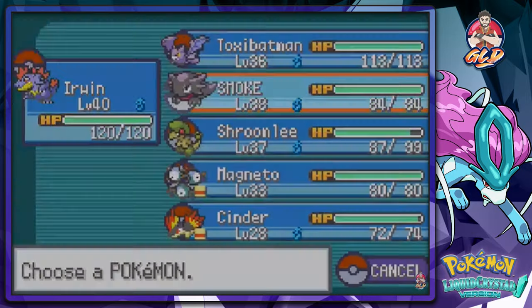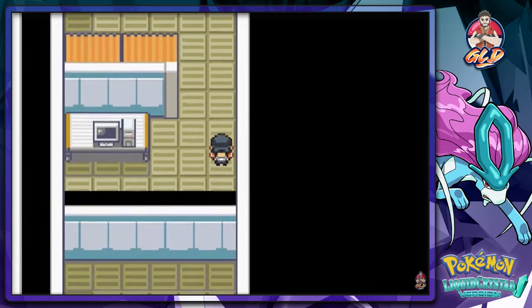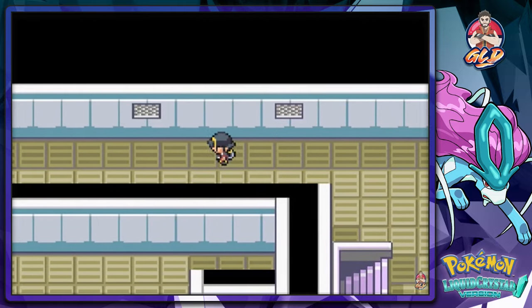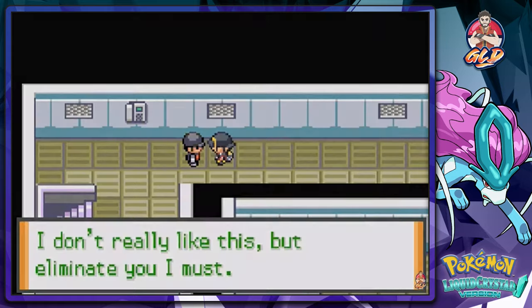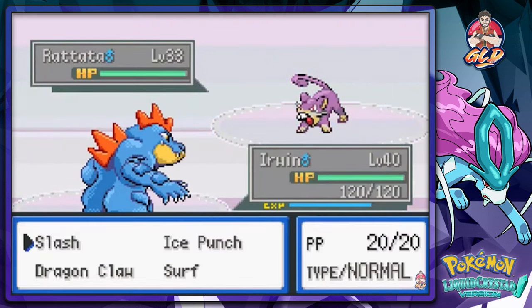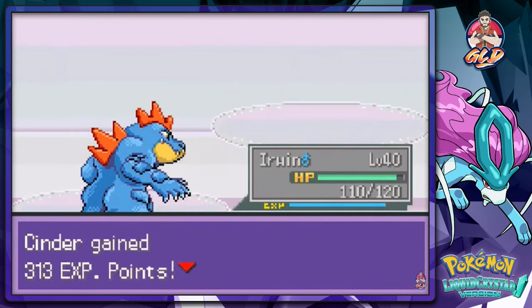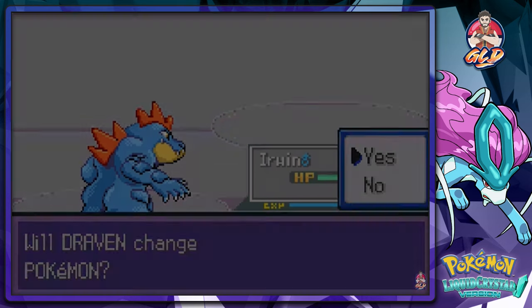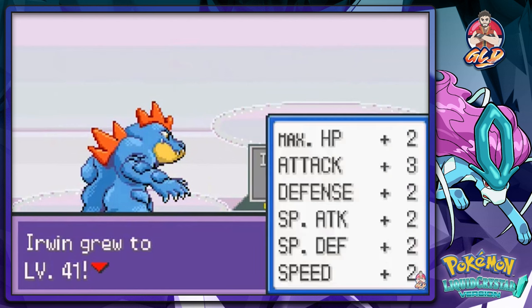Let's start off with Irwin. Grabbing downstairs — nothing. We're on the top portion now and keep running. This guy says, 'Oh, a kid. I don't really like this, but I must eliminate you.' Another guy appears and Raticate wants to come out. Speed button — Surf attack. He comes out with a Zubat — Ice Punch. And coming out with a Weezing — Dragon Claw without getting poisoned. Irwin grows to level 41. Good Pokemon.